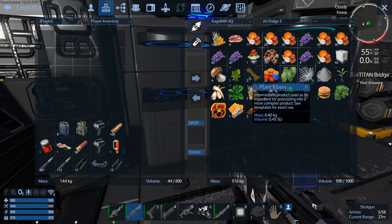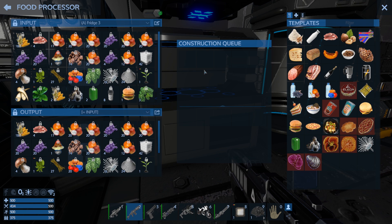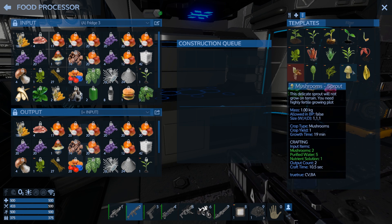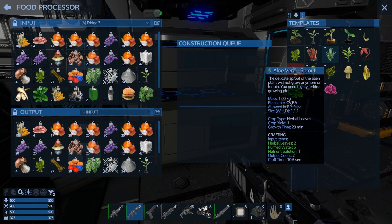All right, let's throw all that stuff in there. Let's see what we got here — we're going to go here. There we go. We need herbal — herbal leaves, right here. Vegetables, herbal leaves. There we go.